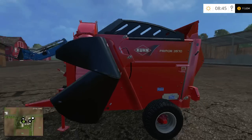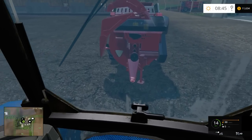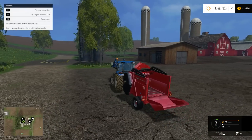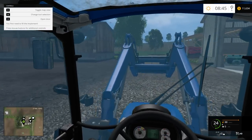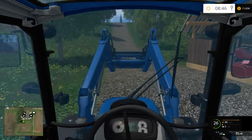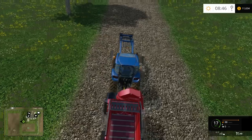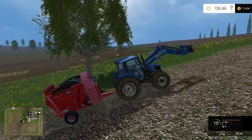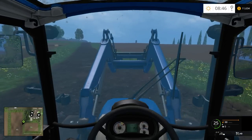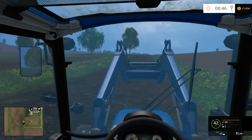Let's go ahead and shred some bales. What I should get the Case to start doing is cultivating, because we need to seed that field again — I should have got him seeding. It's having trouble getting up the hill — it's only a 75 horsepower tractor, so I guess that's the reason why. The hydraulics on the actual tractor itself don't seem to have any problem with the bales — they're able to pick them up really easily, which is good. I totally thought it was not going to be that easy.